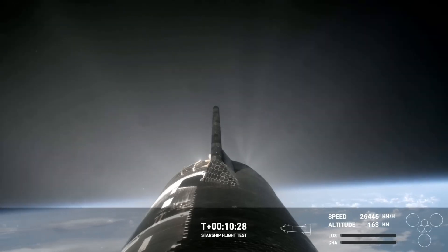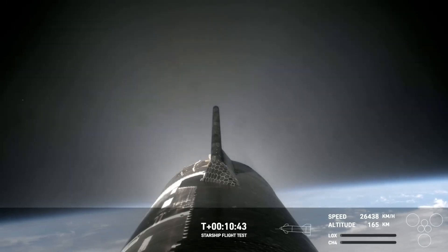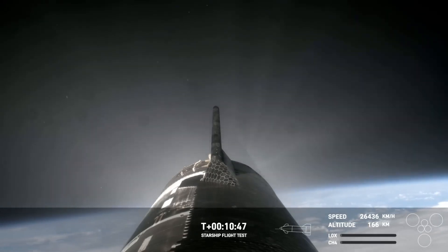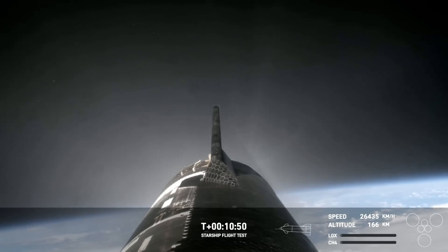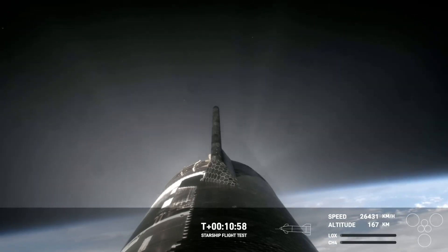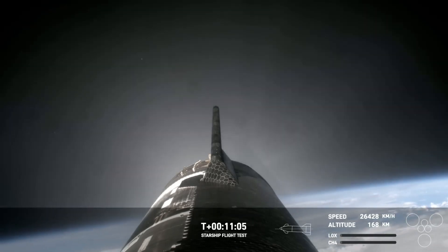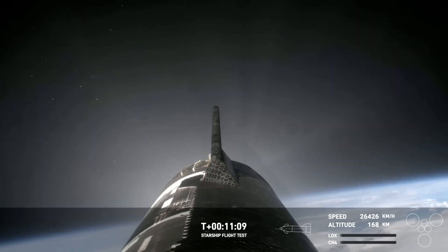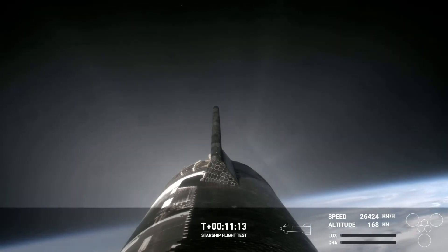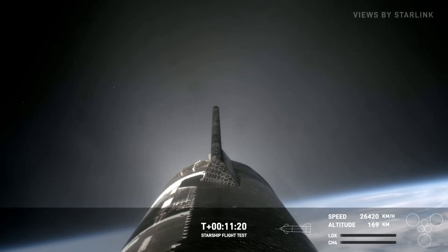We're getting some views from the ground tracking cameras in Florida of the ship as it's up there. The ship — we just heard successful orbital insertion, so it's right where it needs to be and will coast until re-entry. The booster had a successful boost back burn, jettisoned the hot stage, then a landing burn. It looked like we saw 12 of the 13 engines light up, and then the first ever soft splashdown in the water. Ship is now on its way to its primary objective of re-entry, coming up in just under 40 minutes. Wow, what a nine minutes to start this mission.